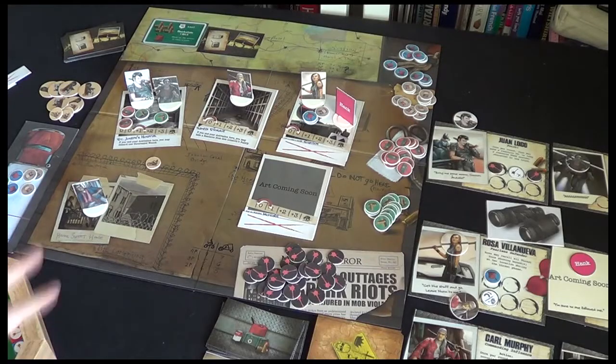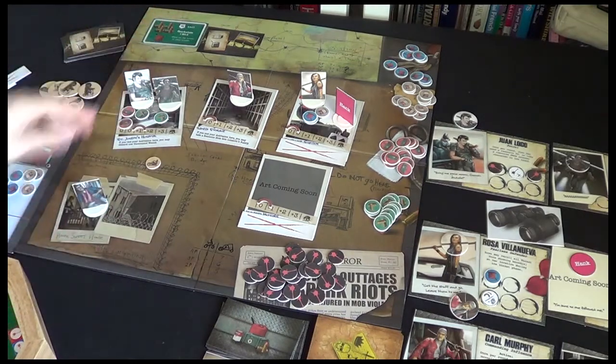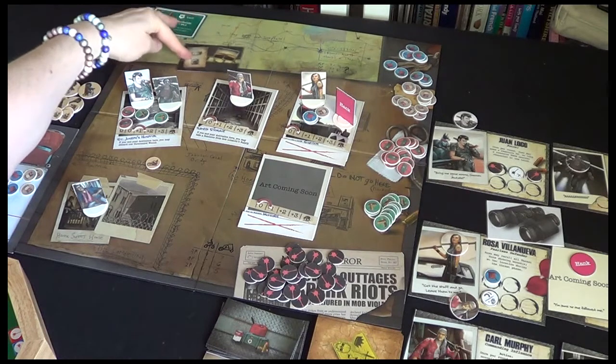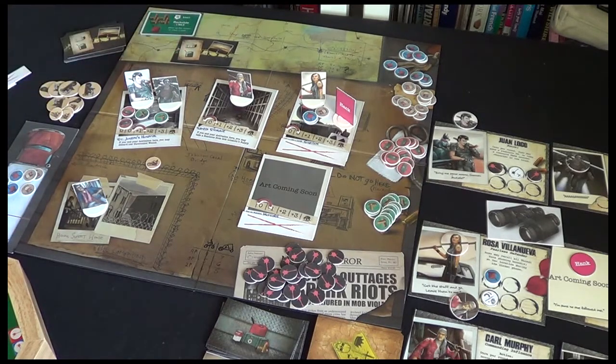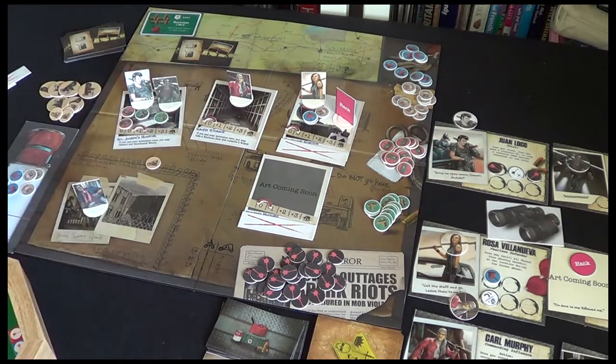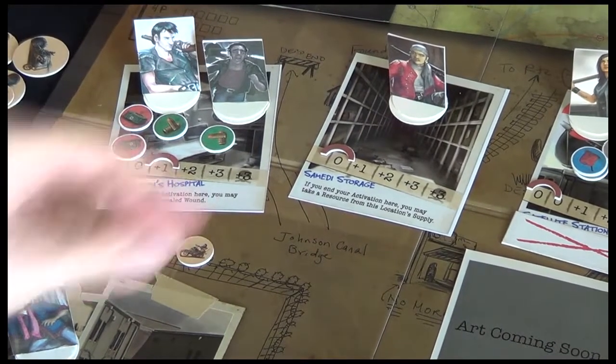So once more Van Ryder Games is giving us a new mechanism — something I've not seen before. I really like this. They're doing a great job here. Right, who's up next? It's Carl Murphy, who's here at Sandy's Storage, and for his first action we're going to search.